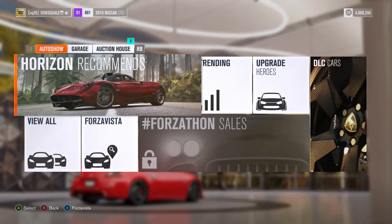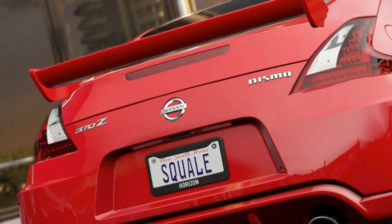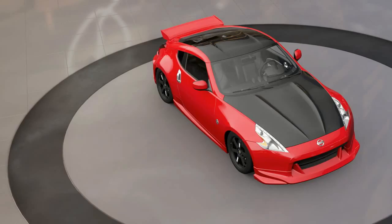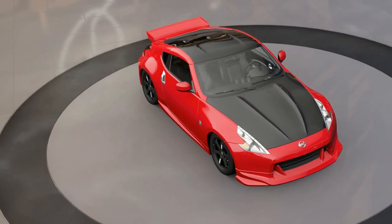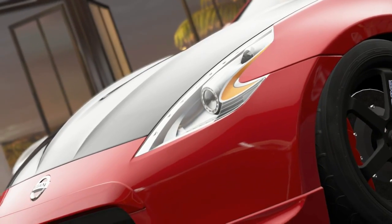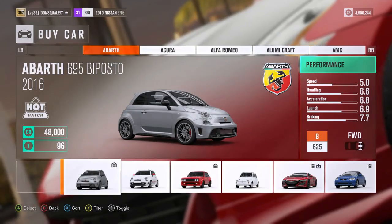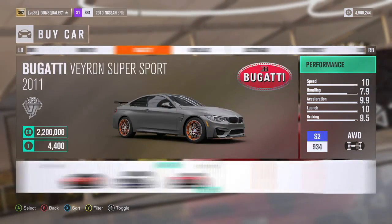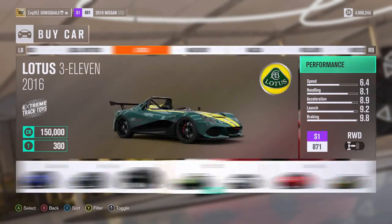For this one we are taking a request from Chair Heos on YouTube, and he wants to see a 6.2 liter 240SX with 800 horsepower. So we're going to do our best to replicate and meet all the criteria in this build right here. First and foremost we need to jump into the game.